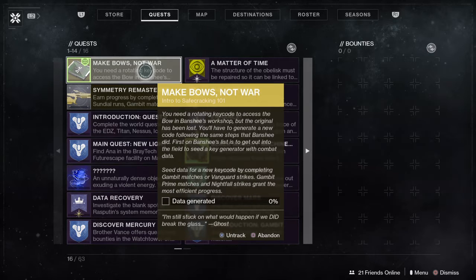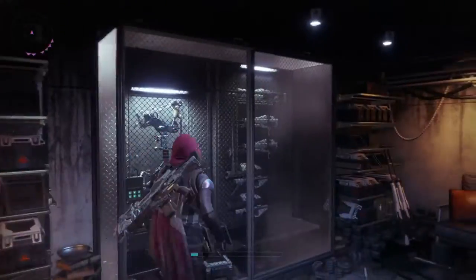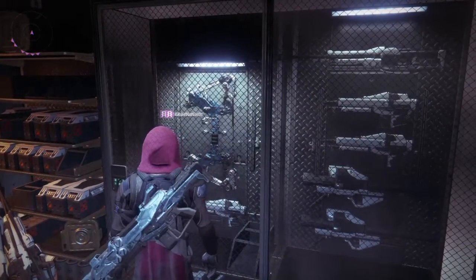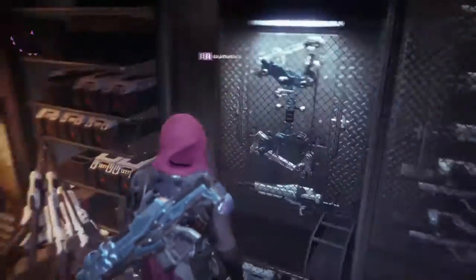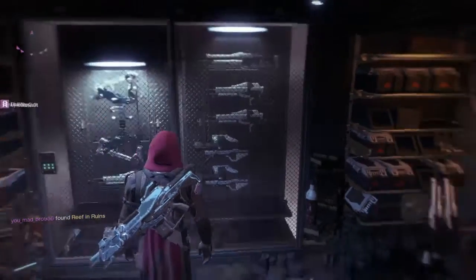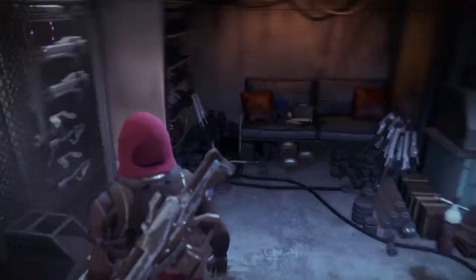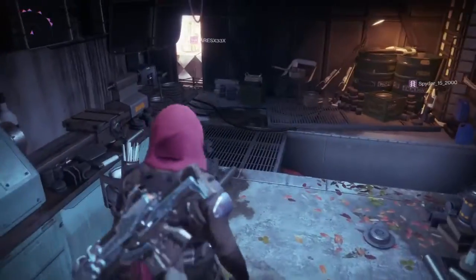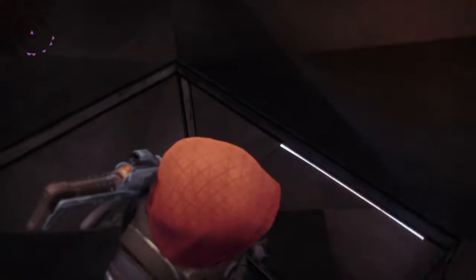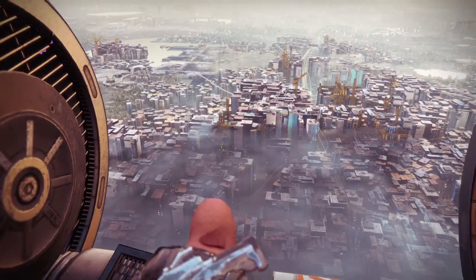I'm still stuck on what would happen if we did break the glass. To me, that doesn't seem like glass. Oh, there's the quiver. There are a bunch of guns in here. Could we get all the stuff in here? Could we get everything? Has Banshee been up here for a while? I don't know. Just go in here — you can crouch. Go right out here and look at that.